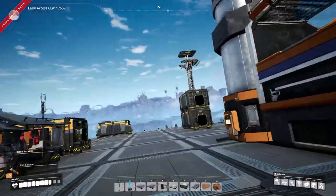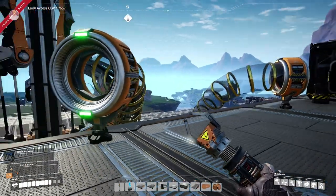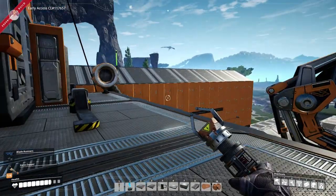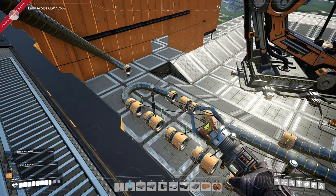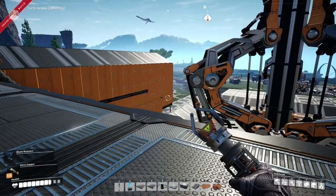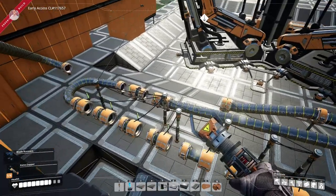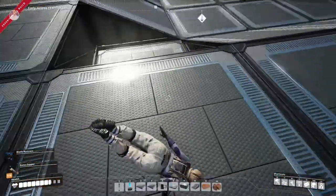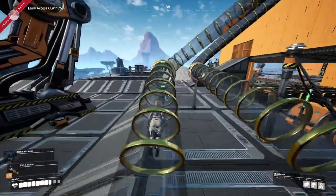It's such a great way to enter and exit a base — I love it. It's literally like the tubes in Futurama where you stand inside one, mention the place you want to go, and it sucks you up and you travel there. What we have here is an entrance and an exit. As we go downwards we pick up speed, and if we go upwards we start losing speed.